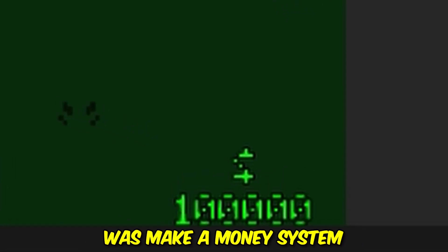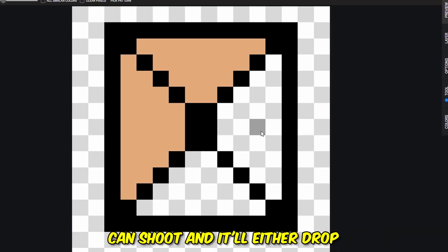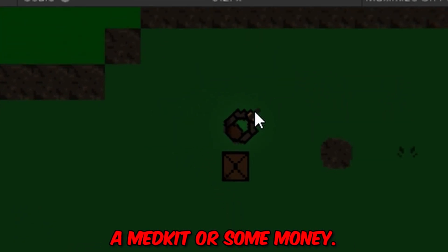The next thing I did was make a money system so the player could buy things in a shop that I'll be making later. I also made a crate that the player can shoot, and it'll either drop a medkit or some money.